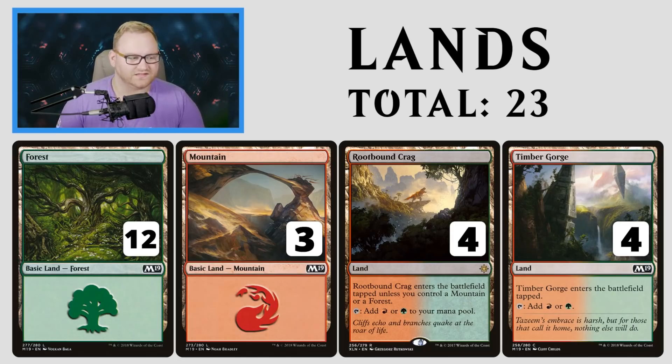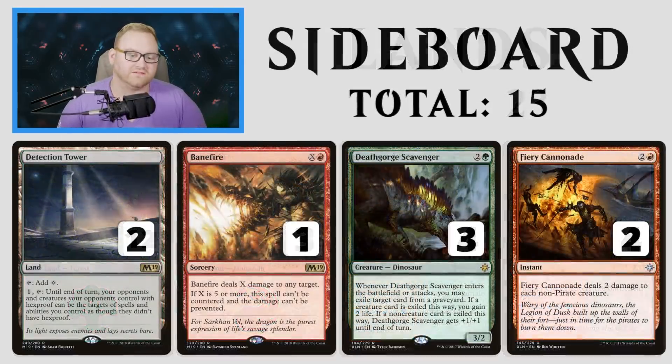That's the full 60 — the game 1 game plan is basically to overwhelm our opponent with board state dominance, use Sarkhan's Unsealing to shoot away any planeswalker or threat in the way, and just get in for GG. Super simple and straightforward, but incredibly powerful. Let's go to the sideboard and see what we can do against control, aggro, and that kind of stuff.